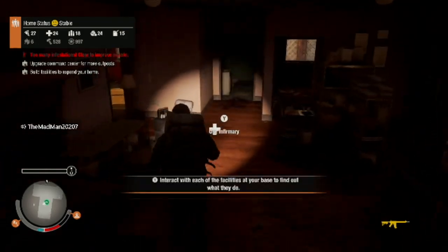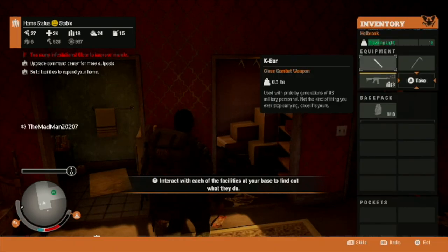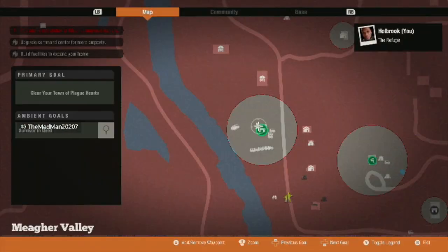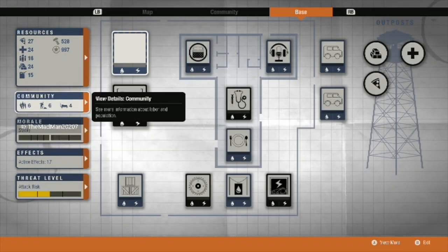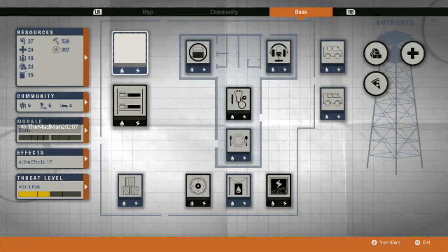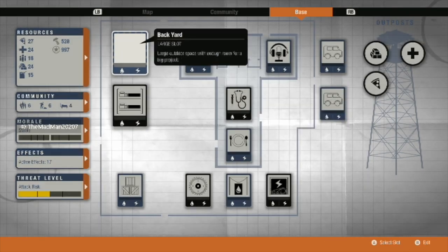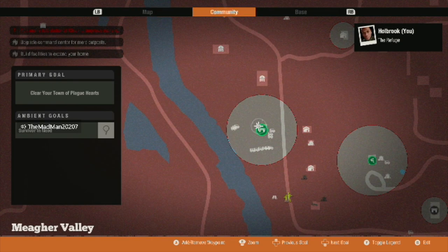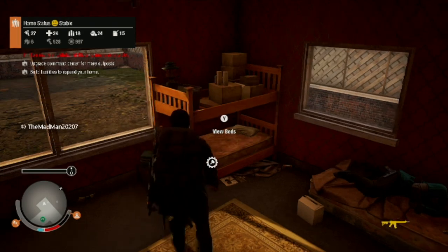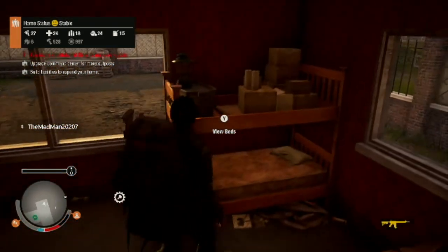Anyway, let's go find a bed. I just moved to this base not too long ago so I'm not sure what day we're on or where all the rooms are. But to get some sleep all you have to do is walk up to a bed.